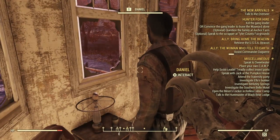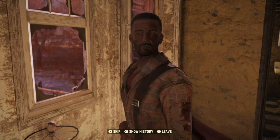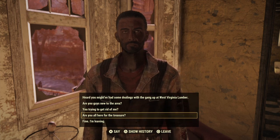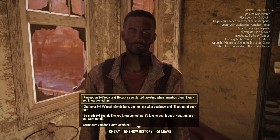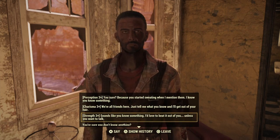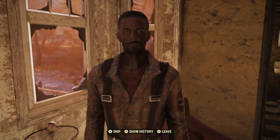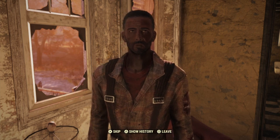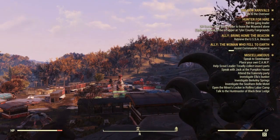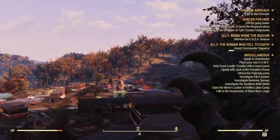Daniel has some interesting things to say. I'm going to take a hard pass on that, Daniel, but I'm going to ask you a couple of questions — Perception 2, Charisma 3, and Shroom 3 — to see how you feel about me knowing you're messing around with those guys. 'We worked out a deal — supplies for protection.' So you're saying this guy is Negan. No problem. Let's head over to the county fairgrounds and talk to the Scrapper. This part is extremely important because he's going to give you a password.